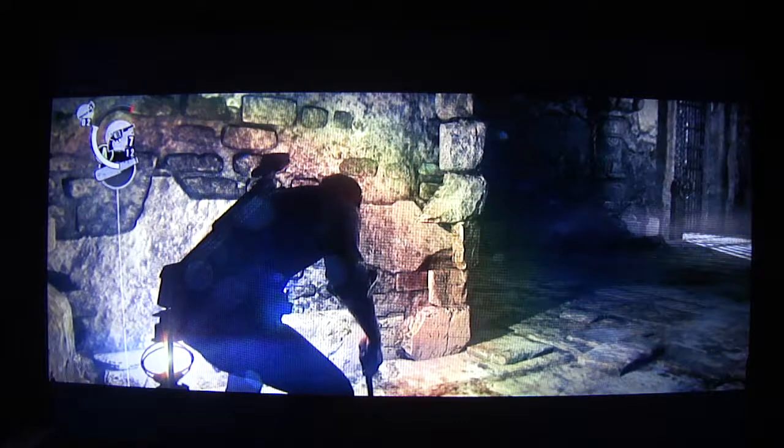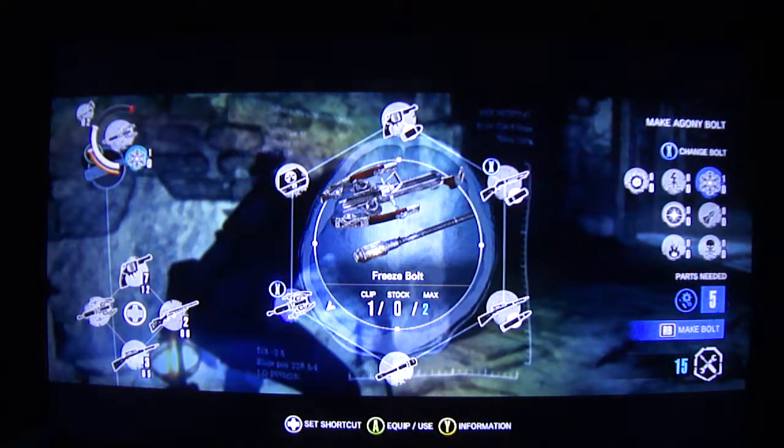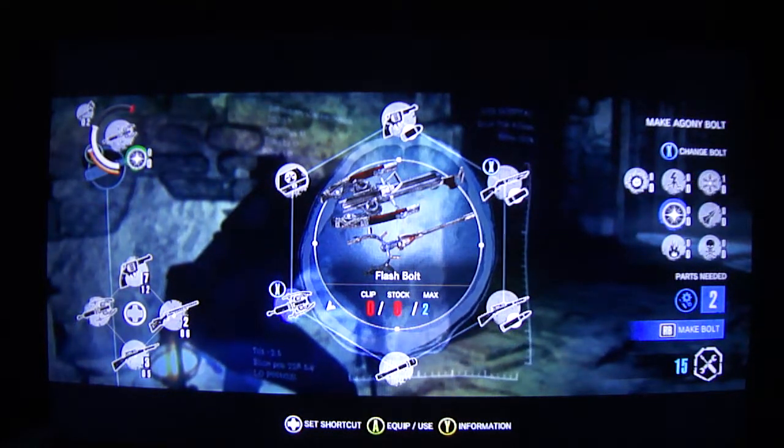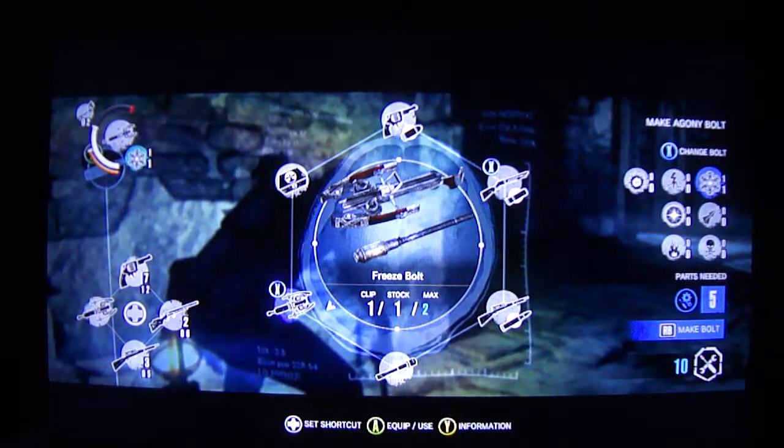But I'm going to change things up a little bit. So from here, what you're going to do is go into your inventory, go to your crossbow, and make a freeze bolt. I made two. I'm going to make a second one just in case.